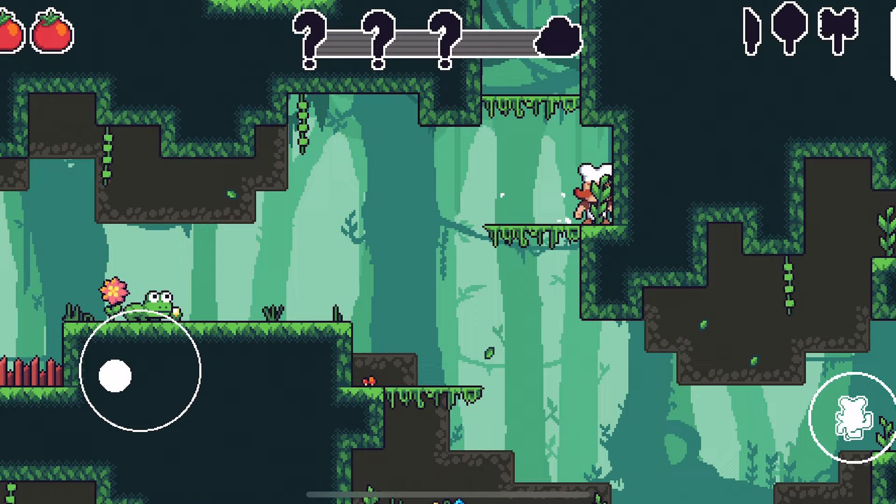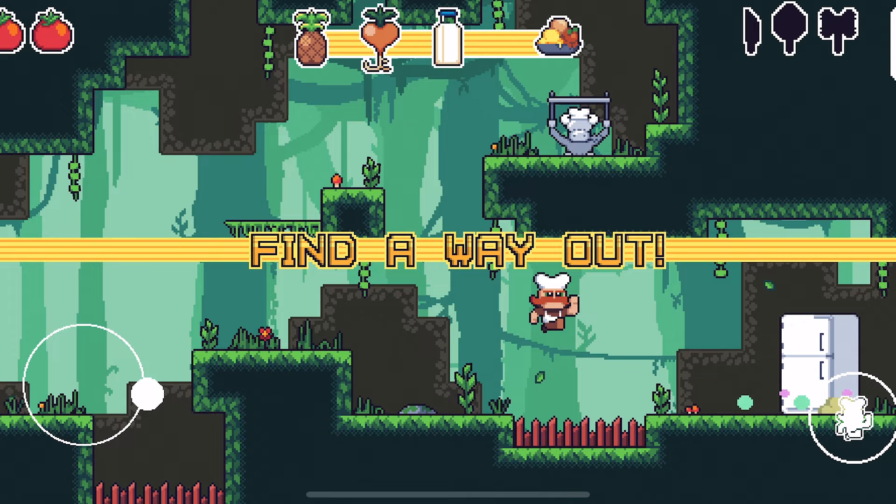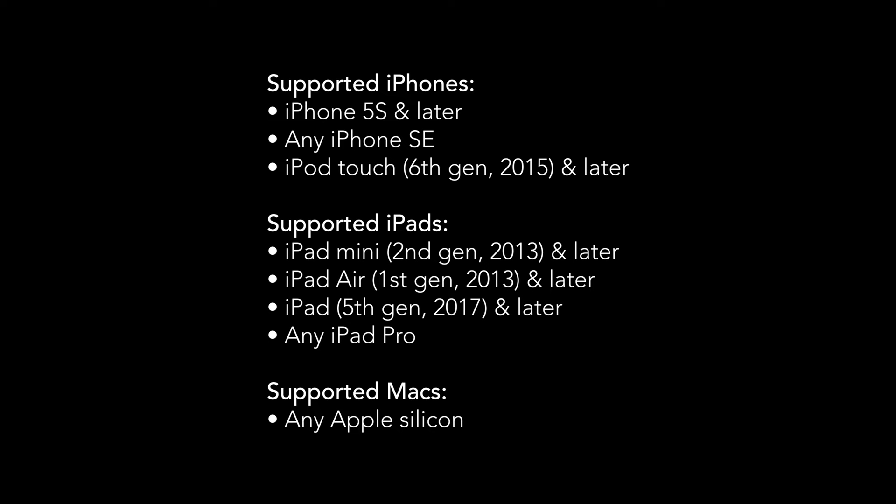Pick up cooking tools to unlock superpowers — climb walls with a knife, teleport with a frying pan, or jump high with a cooking hammer. It's a silly game, but that's its pure intention. Chefy Chef costs $1.99 USD and is available on iPhone, iPad, and Apple Silicon-based Macs.